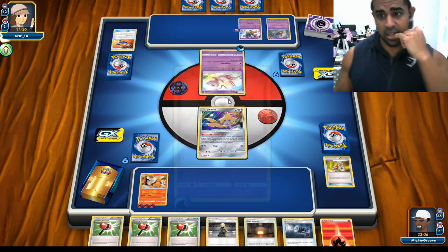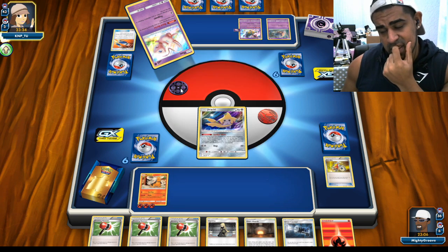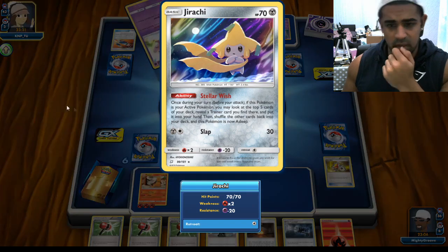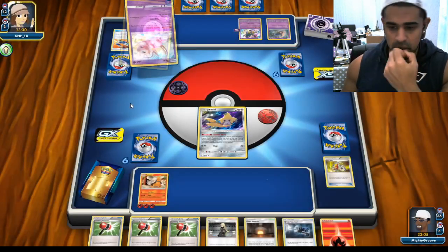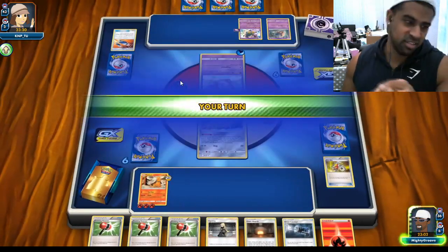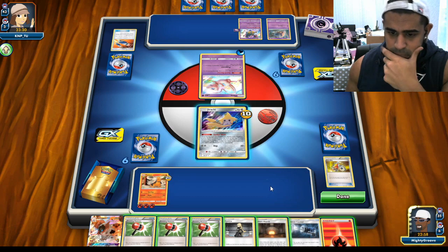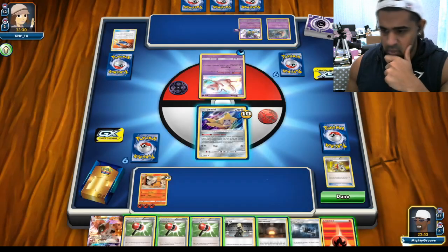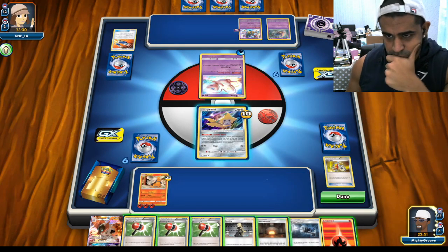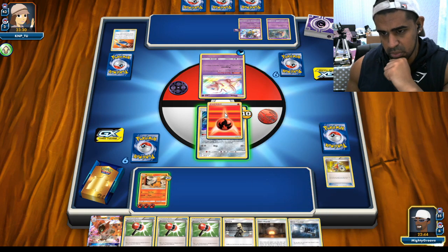What are the Water Energies for - is it for Latios Tag? I mean that's crazy if it is. Surely three goes here, but you want that anyway. Oh, he gets to spread. Do we have to discard energy off this? Yeah we do. So hammers are fine. I don't think I want to particularly risk getting a board, so I'm just going to attach that there.